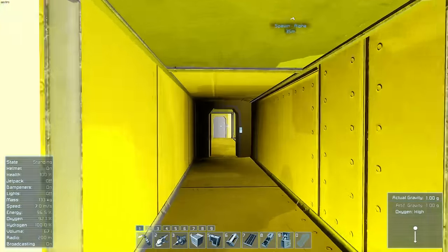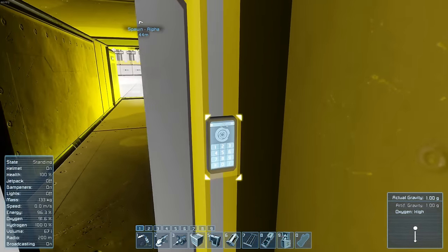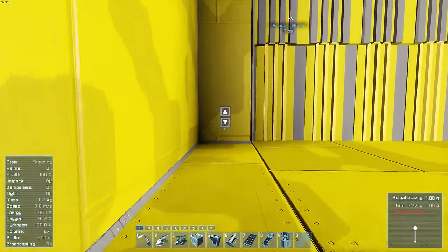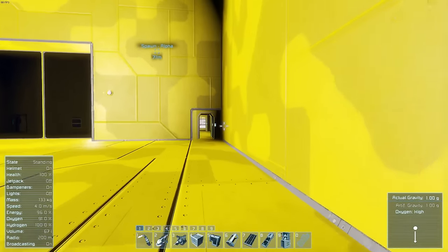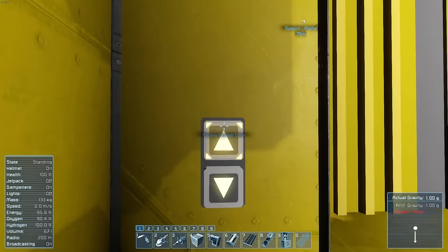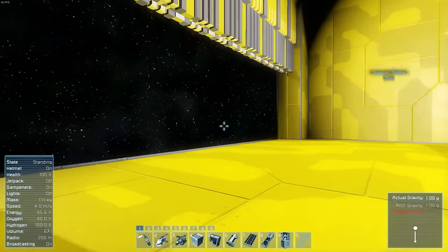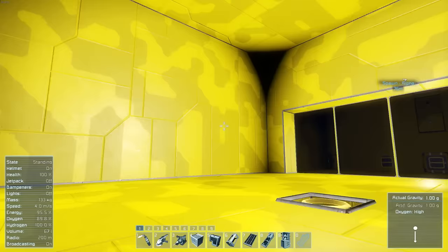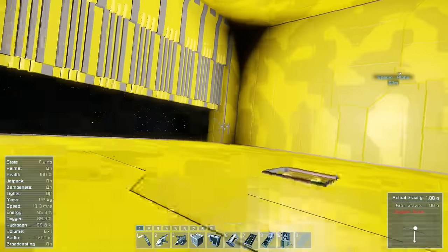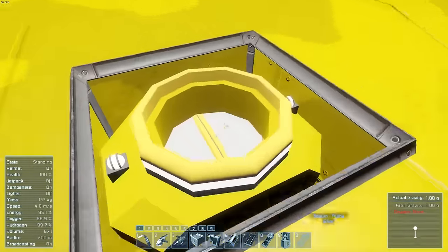We have a few safety systems built into our station because some people don't always close doors behind them. If you leave doors open, we have alarms that go off and everything gets closed normally — sometimes these doors are a bit buggy and don't always shut right away. We also have other redundancies because people go around opening doors, and that's not always good.